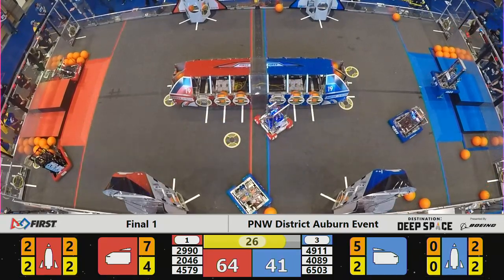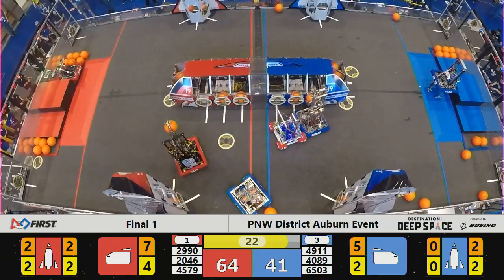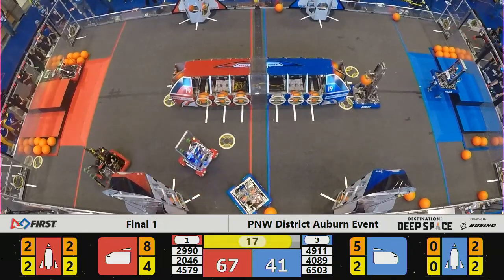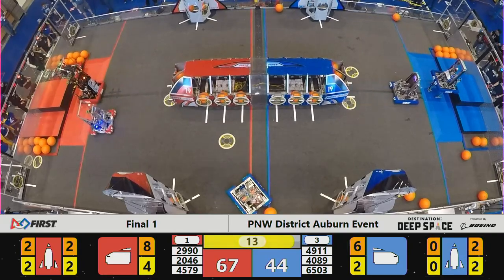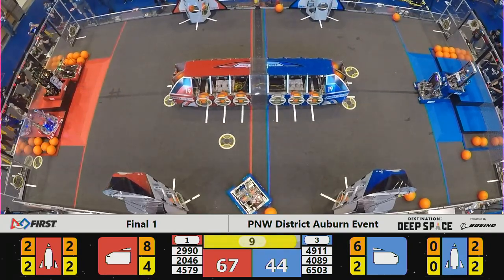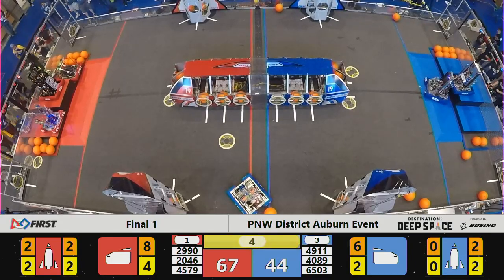30 seconds remaining in our match. Time to get ready to leave the surface of the planet. 4089 back to the Hab, up on stilts — three high, it looks. 2990 Hot Wire is already headed for home — Level 2 on the Hab. 4979 goes for a speed run launch and gets up onto Level 2 as well. Bare Metal up — Level 3 Hab for the Red Alliance.